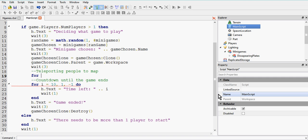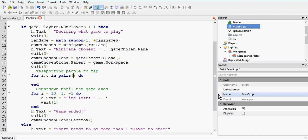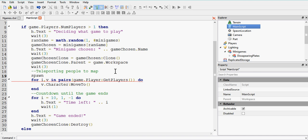For i, v in pairs, do - and inside the brackets of the ipairs loop we're going to put game.players:GetPlayers(). If you don't know what this i, v in pairs thing does, you should watch my previous tutorials in the advanced and beginner series. Basically, we're looping through a table - in this case, the table is all the players in the game. We could say v.character:MoveTo() and then the spawn location. To do that we need to get the spawns model from the minigames disappearing plates model, so spawns equals game chosen clone dot spawns.